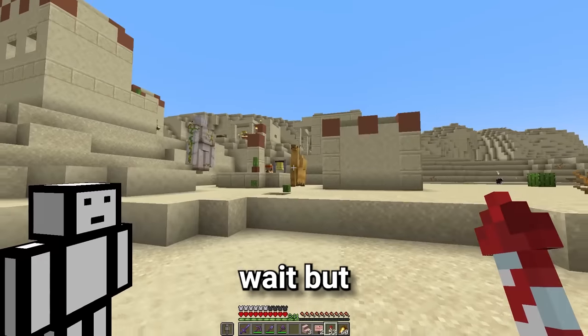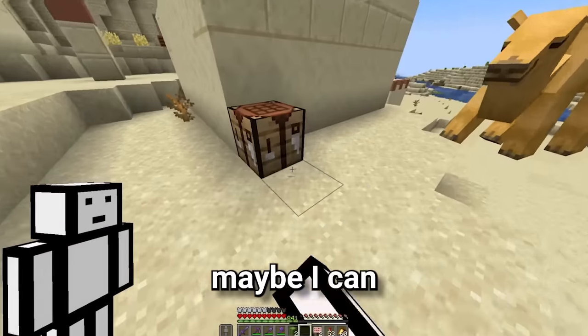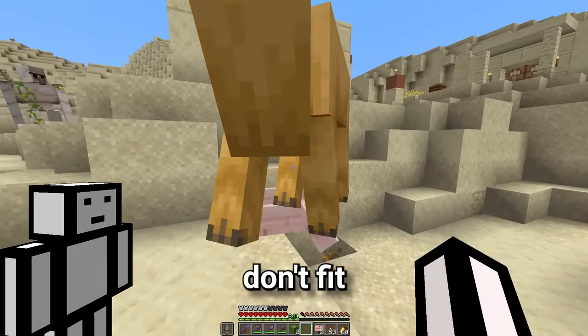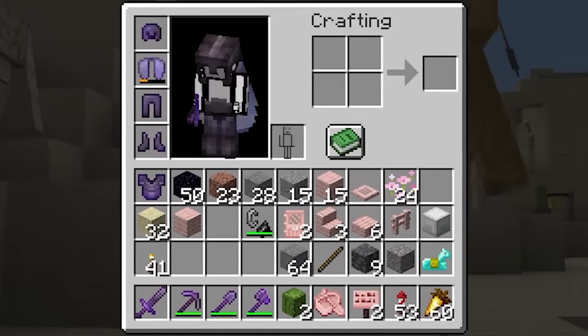And another camel. Perfect. But how are we gonna transport this camel to the other village? Maybe I can get him in a boat? I've just seen camels don't fit in boats. The only other way I can think of is leads, but we don't have any of them.